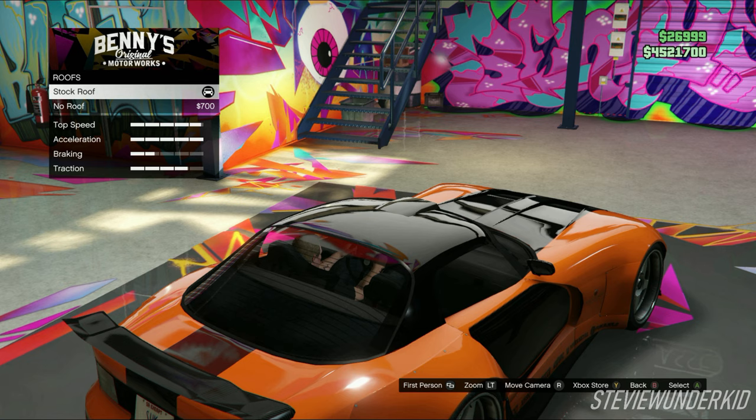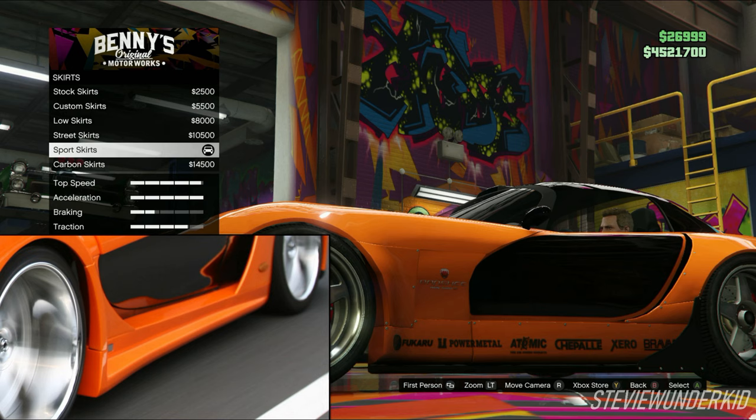Next is the roof, and I just left it stock. Next up are the skirts. I chose the sports skirts because they match the body lines of the car the best. Any other skirt choice just kind of juts inward and doesn't look as smooth. Even though these skirts do have the exposed rivets on them, I still think they match up the best with the styling of the Veilside skirts.